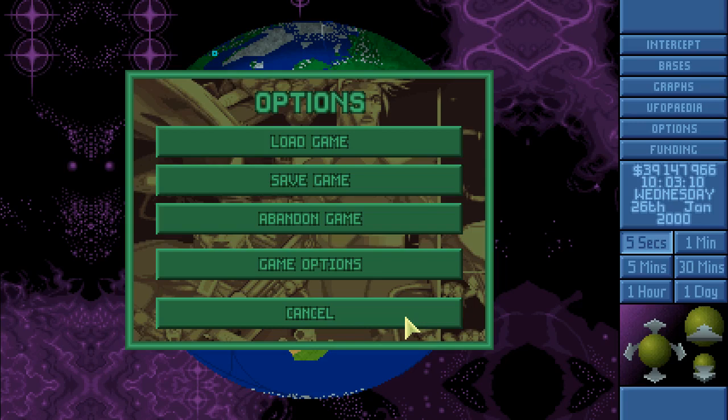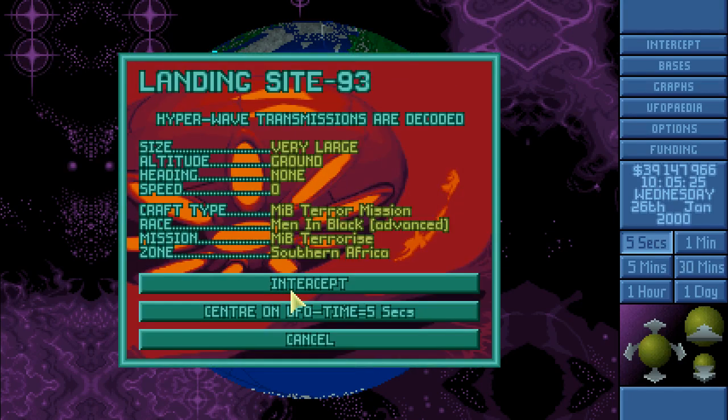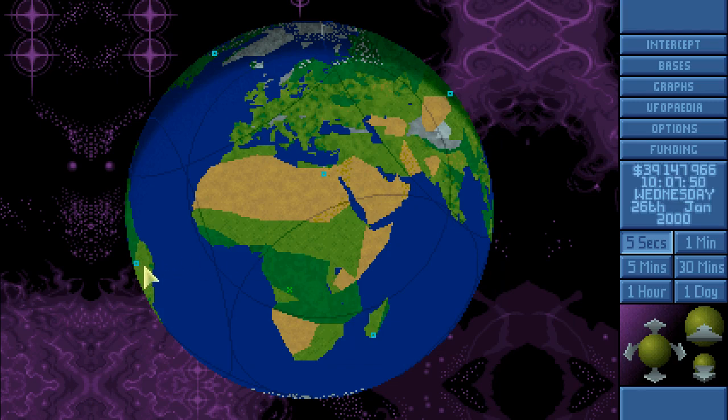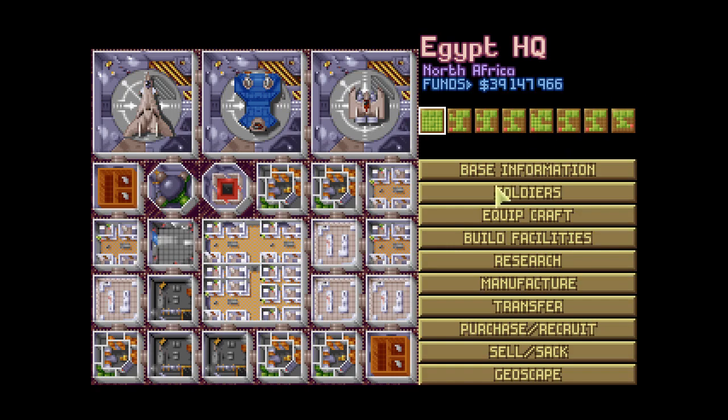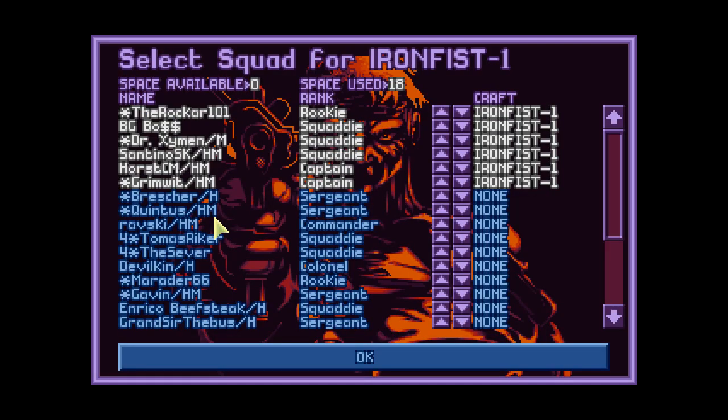Hello everyone and welcome back to Let's Play Open XCOM Final Mod Pack. When we last left off, a MIB terror mission was in progress — MIB terrorizing Southern Africa. We were trying to fly there from Brazil and from Egypt, and some of you, specifically Neo from the Brazilian base, wrote in the comments that he's too afraid to go on that mission, so I guess we'll take the Egyptian people. I've decided to take a new crew.